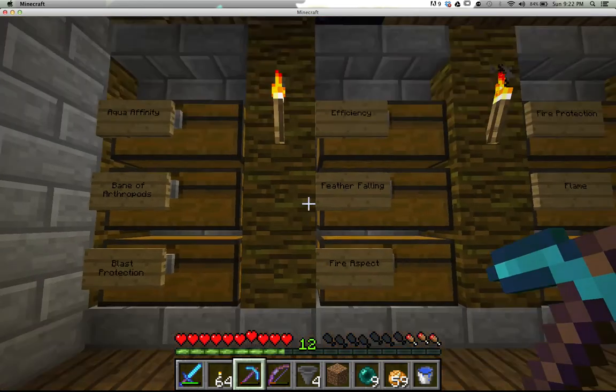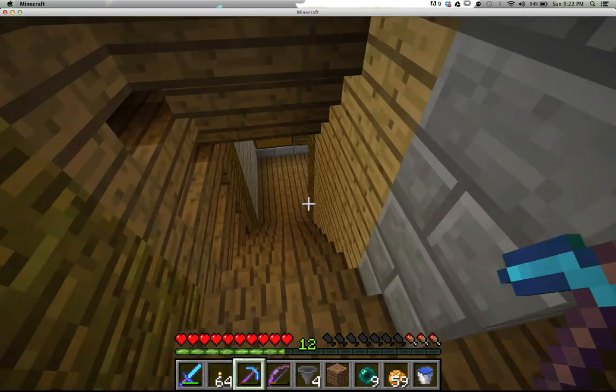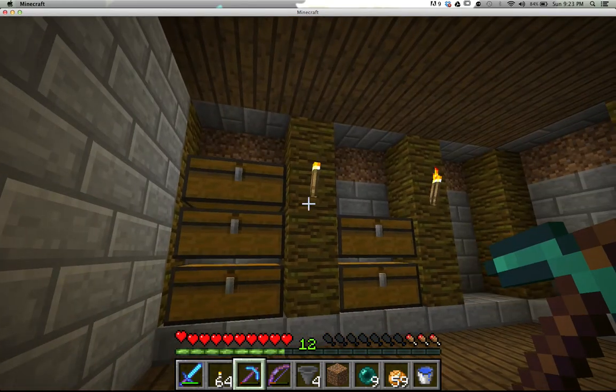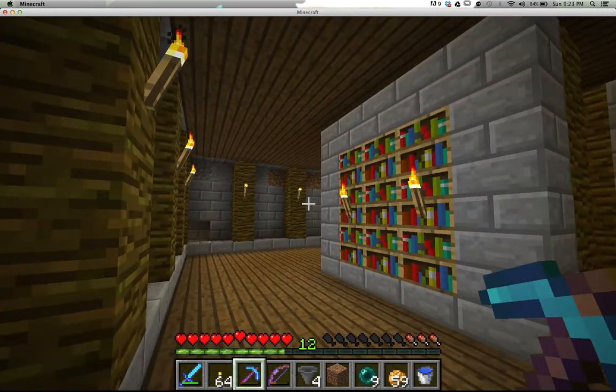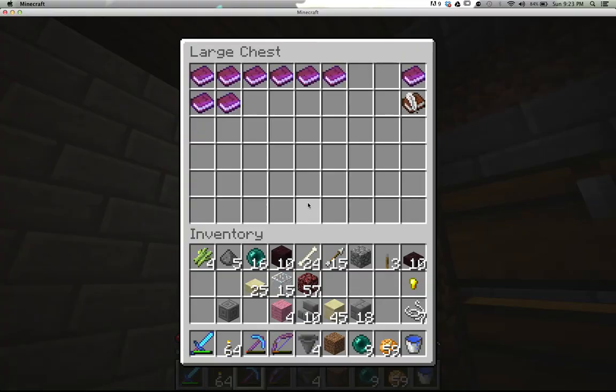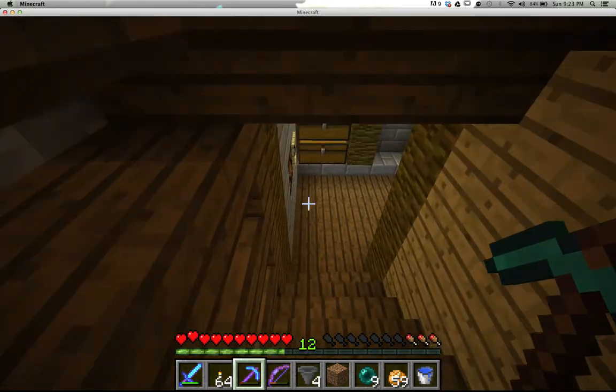This is where I store my enchanted books. This next level was supposed to be where I would store my written books — in fact, there might be some in here. Yep. And then this level was the squid farm.